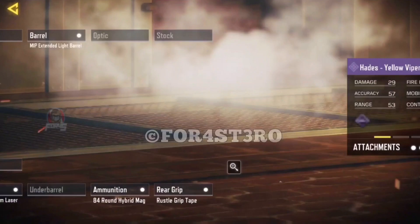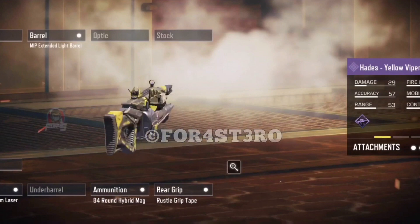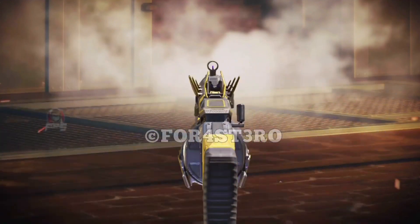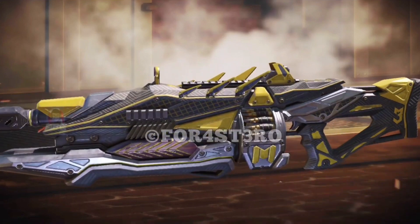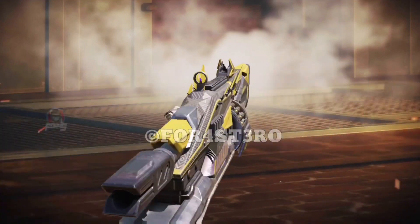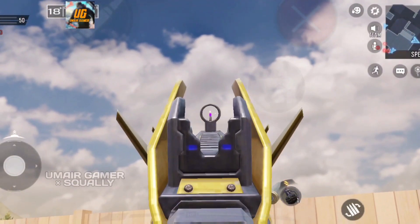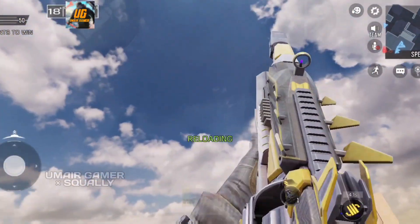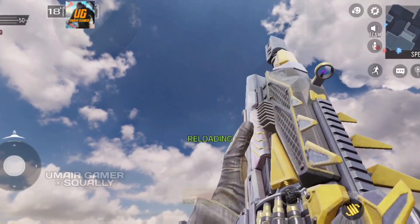At tier 10 we have my favorite gun in the BP — the Hades Yellow Viper. It's very unique looking and eye-catching with some very dope looking geometry, and it is themed around the third anniversary, which is actually rare for this BP. It does have custom sights, even though they aren't that great.